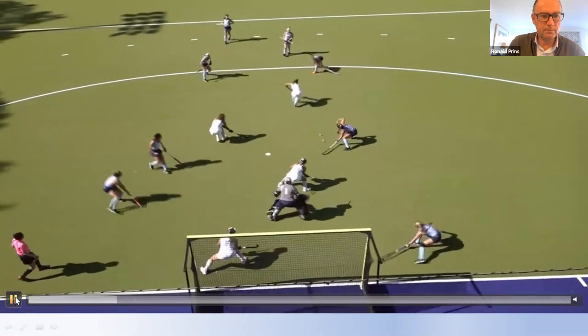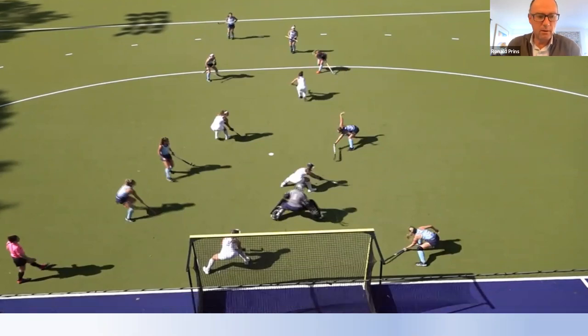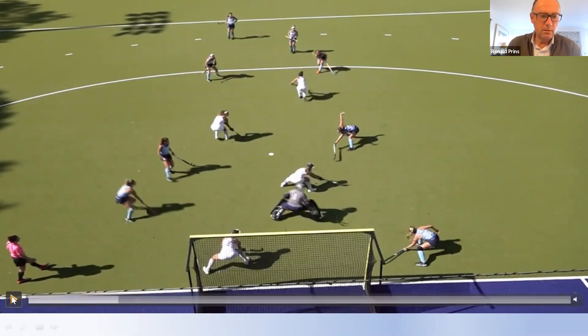Next corner — very similar. This one goes a bit faster, maybe a different organization, but she hits the ball and they try to deflect it. Look at the offensive players: they are all ready, two of them here, two of them there. Any rebound in this area is going to be very dangerous — that's exactly what you want. Defensively: first runner is on the ball; this is for a layoff if she plays it left — very well done. The only issue is this player slightly blocks the goalie's view. Better to be positioned so the goalie can see the ball clearly.